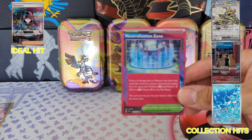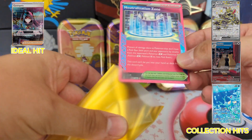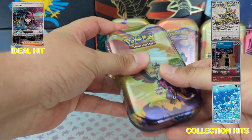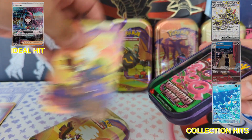Okay, Neutralization Zone — if it focuses there, you go. Alright, these are easy enough. Again, stickers and a card in each one.